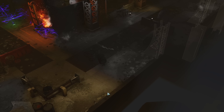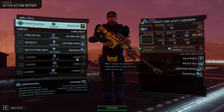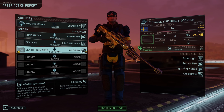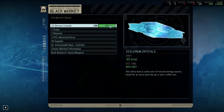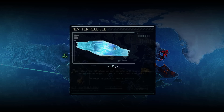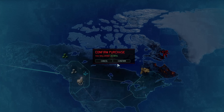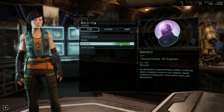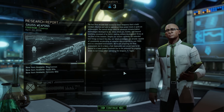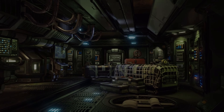Back at base, the XCOM gods smile on us — Frost gets a promotion and we get Quick Draw, allowing a free pistol attack as our first action. An absolute game changer. The good news doesn't stop: we go to the black market and buy Elerium crystals and a scope to improve accuracy. We finally build a mind shield, making Sectoids useless with their mind tricks. Coarse Weaponry research finishes, unlocking tier 2 weaponry. The power relay is up and running, though we have to pass on a raid mission as we're not ready to face the Assassin.